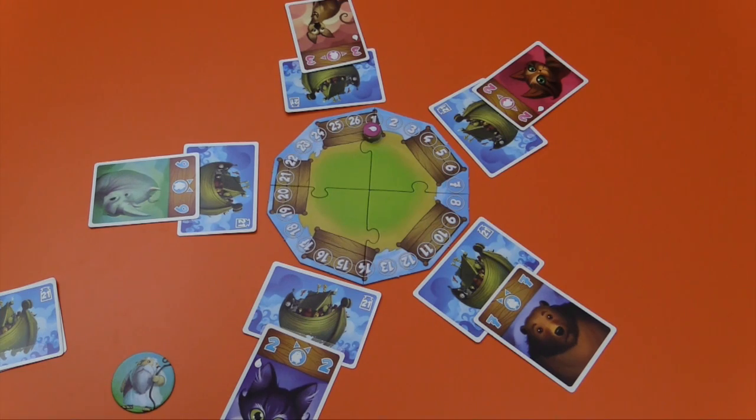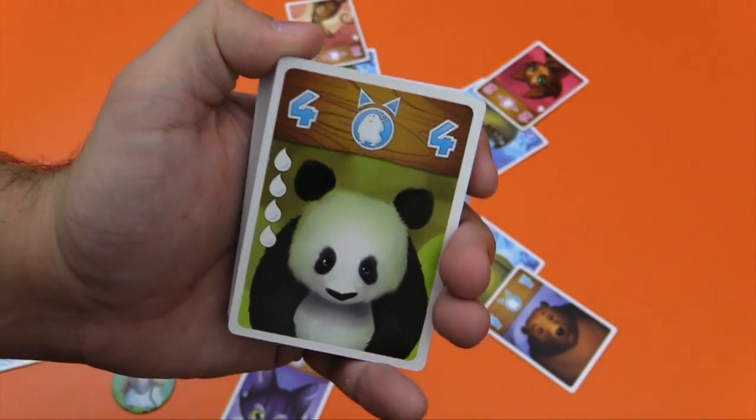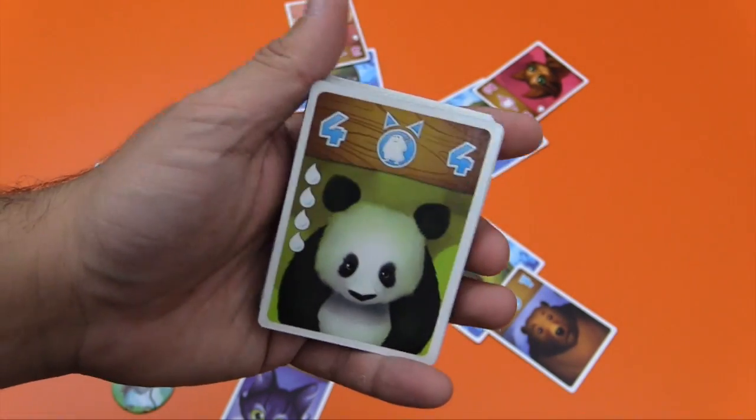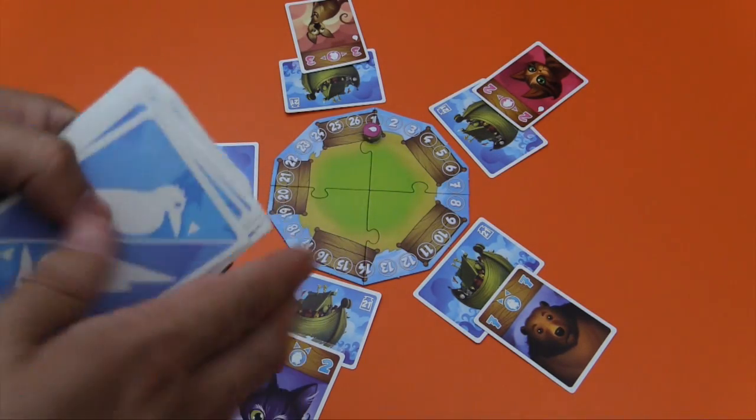The objective of the game is basically to get the fewest points, which they call tier points. The points are on the sides of the animals — that's what you want to avoid. You want to basically run out your hand of cards, or if you do have cards, to have very few of them. Each player is going to get eight cards.